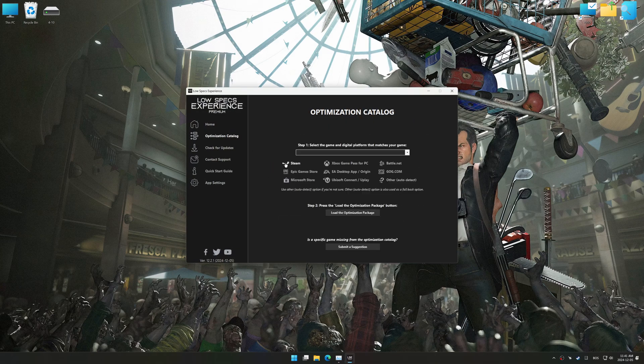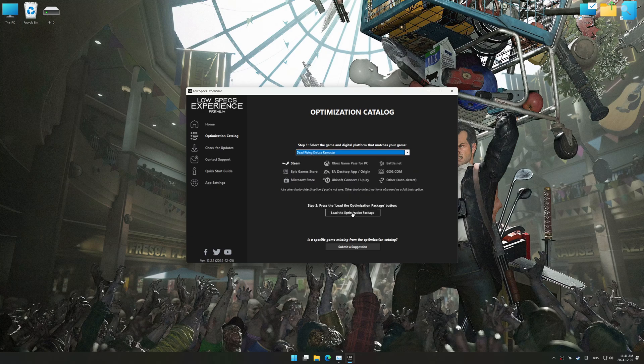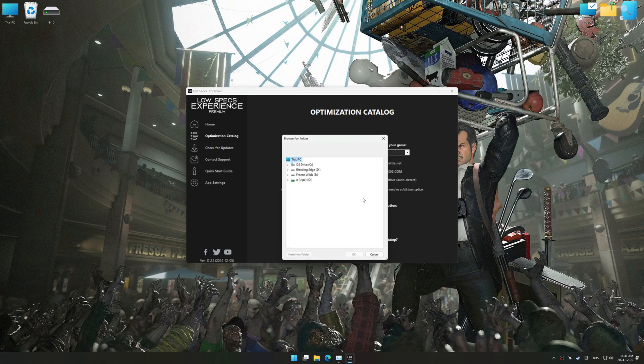Now go to the optimization catalog, select the applicable digital platform, and select your game from the drop-down menu. Once done, press to load the optimization package. Low Specs Experience should automatically detect the game version installed on your system. If it does not, you will be asked to manually select the game installation directory.